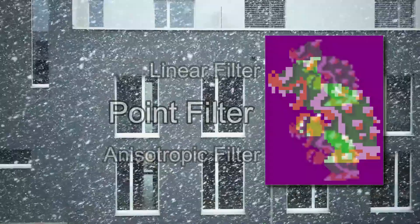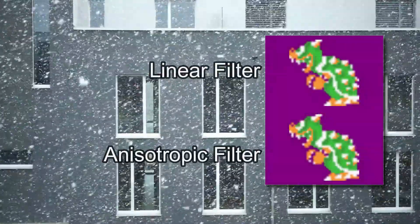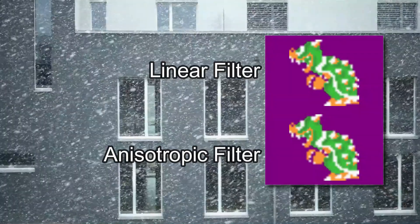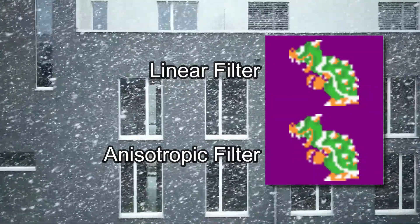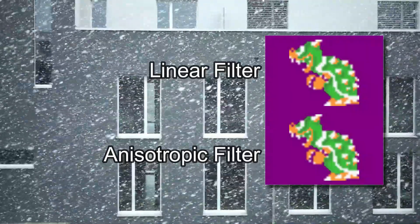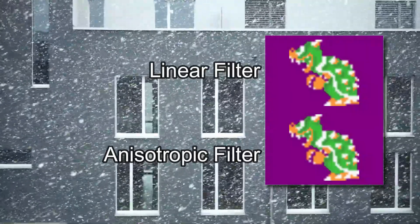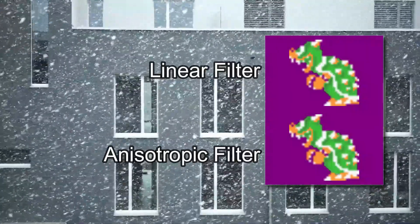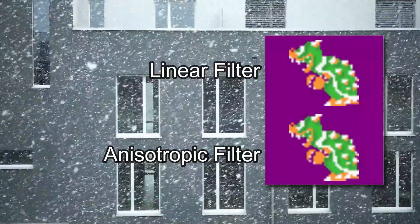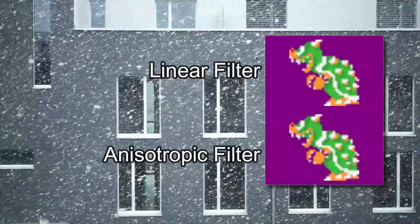Linear will try to match the pixels in between the base pixels to colors in between them, producing a smoother, blurrier look. Anisotropic will take into account your viewing angle when trying to match the colors between pixels. In 2D games, Anisotropic will not look much different from Linear, but will make a huge difference in 3D games.